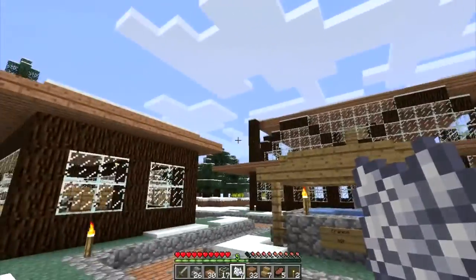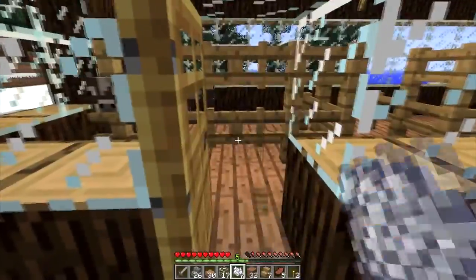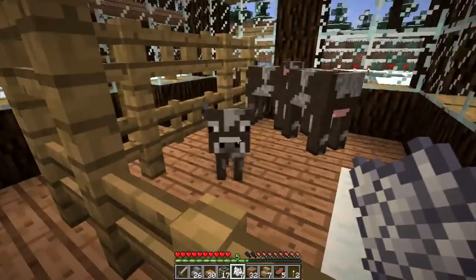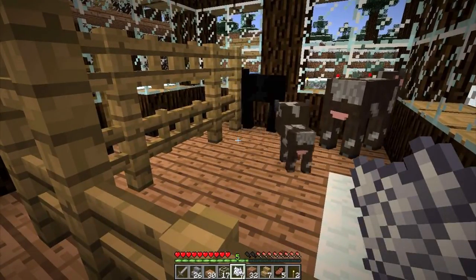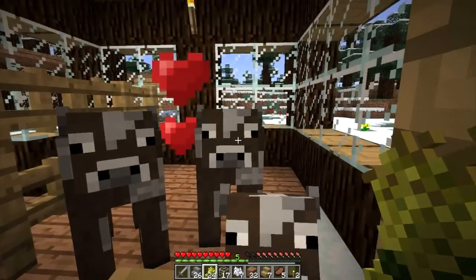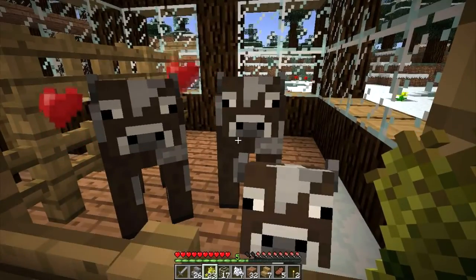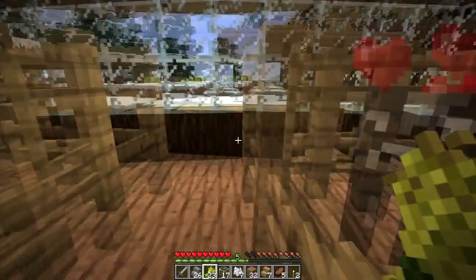Here is my well and the back of my house. Now to start my village I had made myself a barn. Let us look at my cows. I had four cows until last night — I had steak last night. Let us see if I can make it up to them with some wheat. Looks like they're happy now.